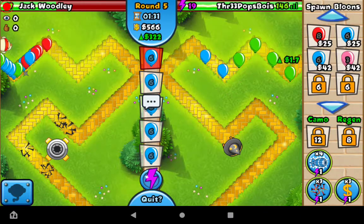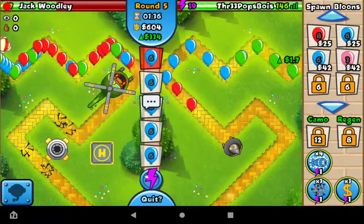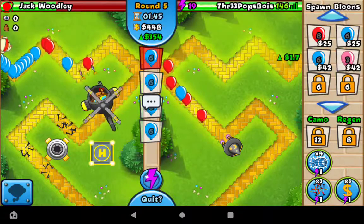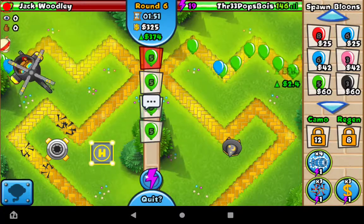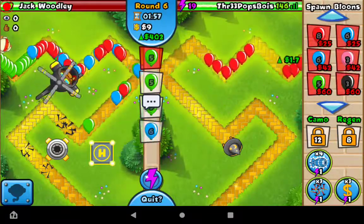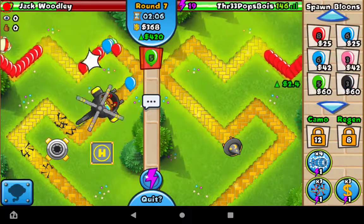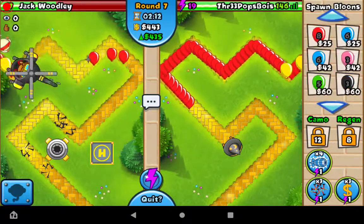With that spike factory back there it should be able to take care of... oh, he's got a freaking helicopter now. Doing the usual eco boost wave 10, and I'll try and get up a fire wizard soon as well. He has it set to pursue maybe? No, he has it locked in place, but it's not moving. Well, now it is. I'm going to keep eco-ing. He's defending decently well considering I've been sending him constant bloons for most of this.